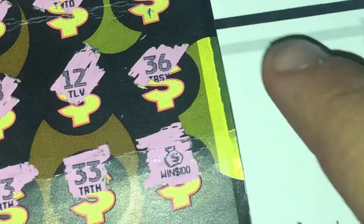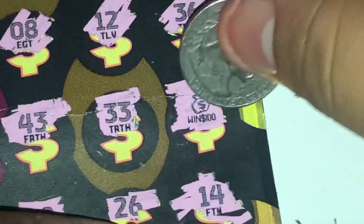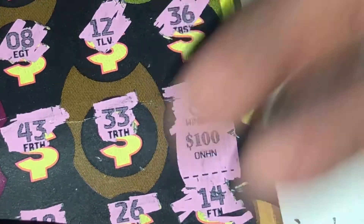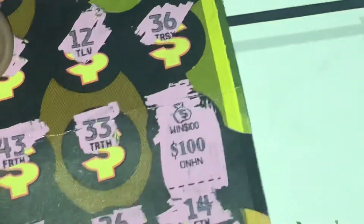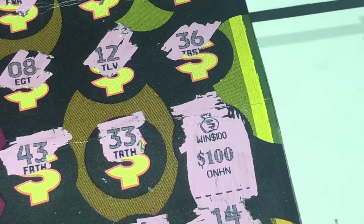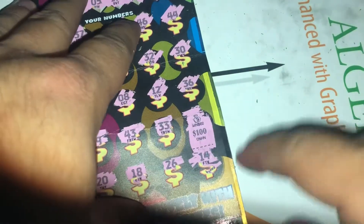We got the $100 symbol right here. So we're going to have $100 under this — big zeros. So this was a $100 winner. This was a $140 session and we're up to $175. So far we're doing amazing!